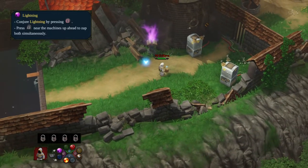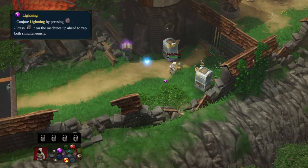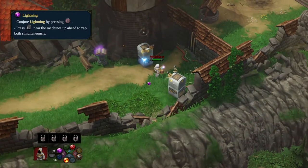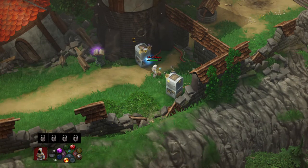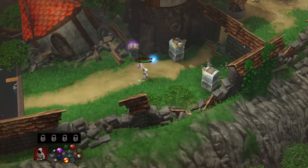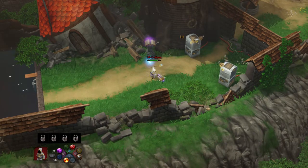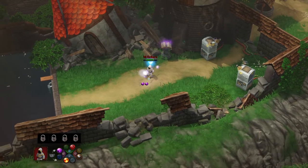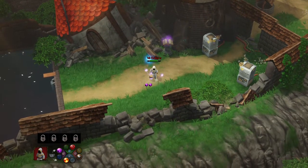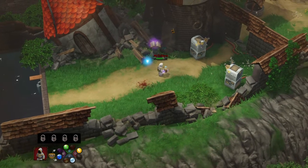Now Lightning - let's get some lightning going. We need to charge these and open up the door. We can add Lightning to our weapon as well. If we cast it on ourselves - ow, that kind of hurts. We will not do that again.